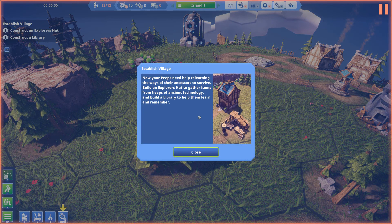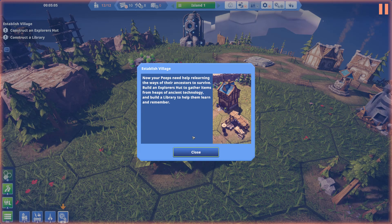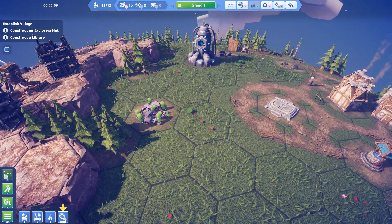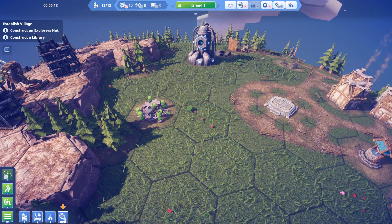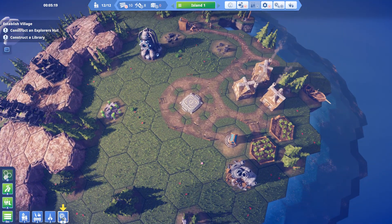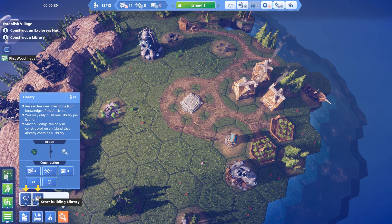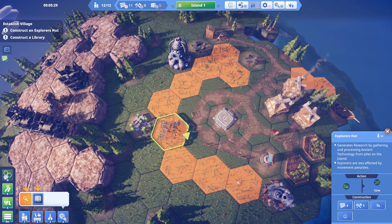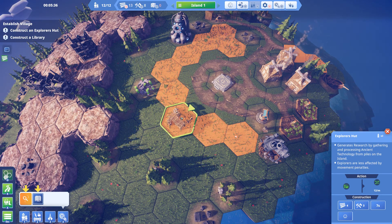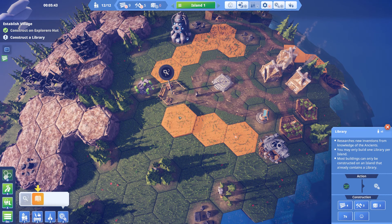Now your peeps need help relearning the ways of their ancestors to survive. Build an explorer's hut to gather items from heaps of ancient technology, and build a library to help them learn and remember. I'm guessing that's what... there's a transmogrifier — whatever that is. What have we got here? Ancient technology. What did it want me to build? A library and an explorer's hut. Let's get them over here somewhere. Maybe right next door to the thing it's going to be researching — and then the library next door to that.